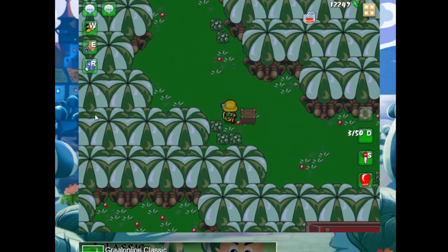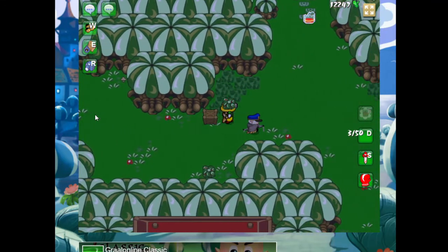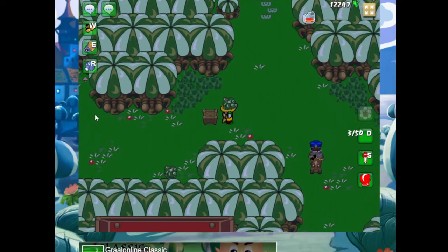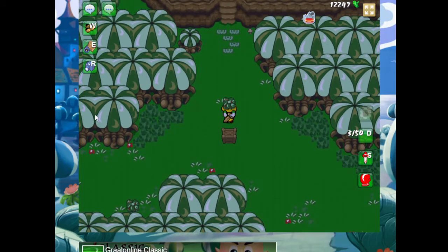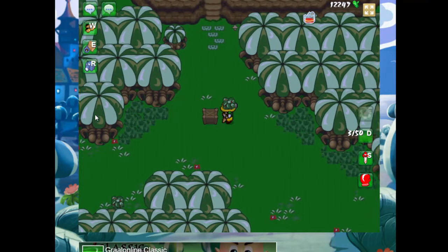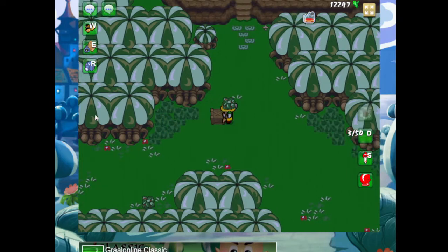So this is the other location. I'm going to grab a bush and show you what I mean about the bush trick. These guys have three hit points — the swamp ambush soldiers have three HP. If you hit them with a bush on the first hit, you will be able to reduce their HP by two.